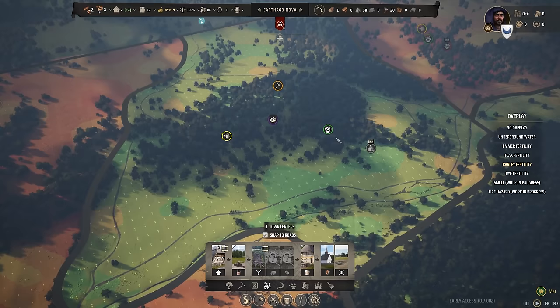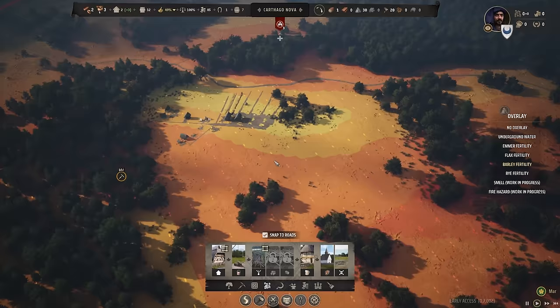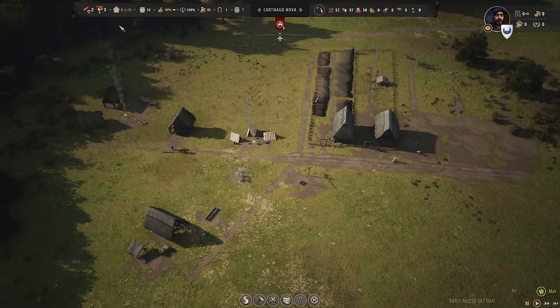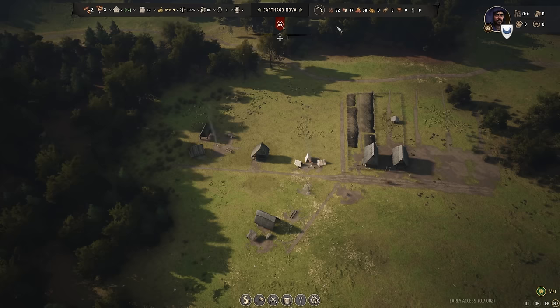Maybe if we make a field and let it lay fallow for a while, it could perhaps improve fertility. But I don't really have the people to manage that at the moment - we need more people. So we need to get the houses built, then build an extra house, and get people doing some gathering from the woods. We may want to start on that if we've picked up more timber. We've got two on hand, three - there we go, a little more timber.